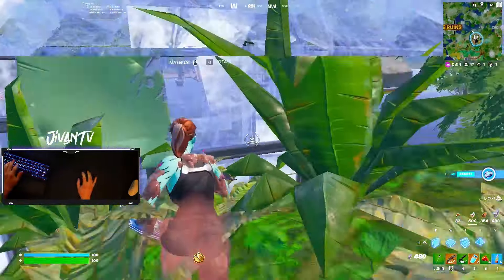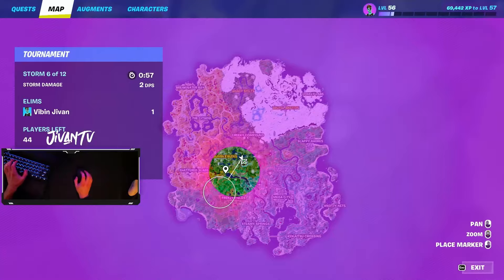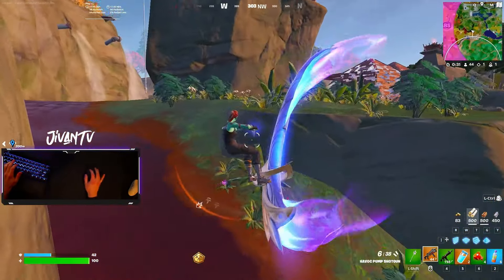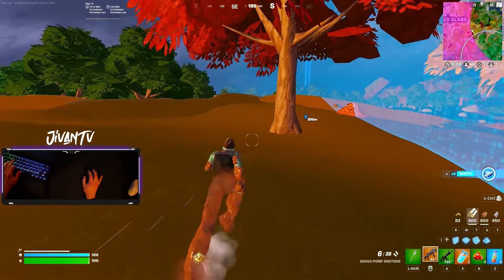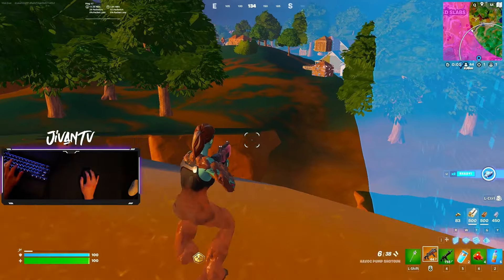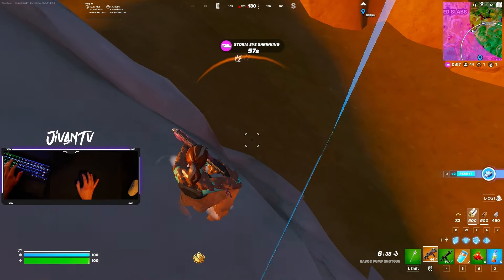I base up right next to a rift so that if the zone pulls far, I can just rift to it. It ends up pulling far so I hit the rift, but the guy on the island is shooting me, so I dive down onto mud. If you don't know, mud is crazy OP because if you spam slide while sprinting, you go super fast. I use the mud to get in the zone, but I'm not stopping on the edge — even though I have this edge to myself, I keep pushing further in.